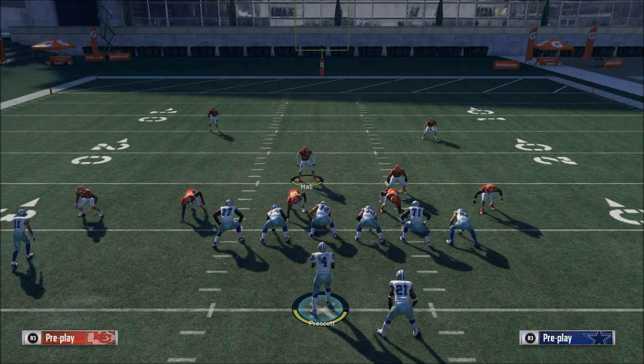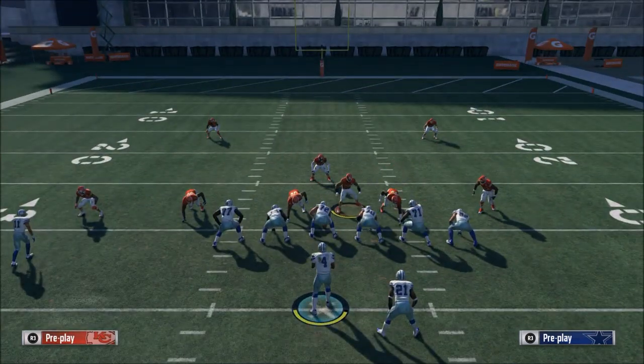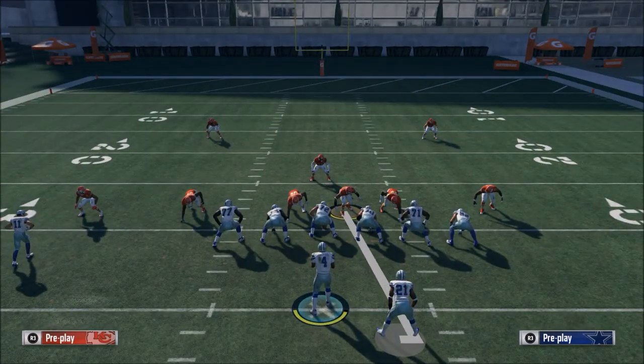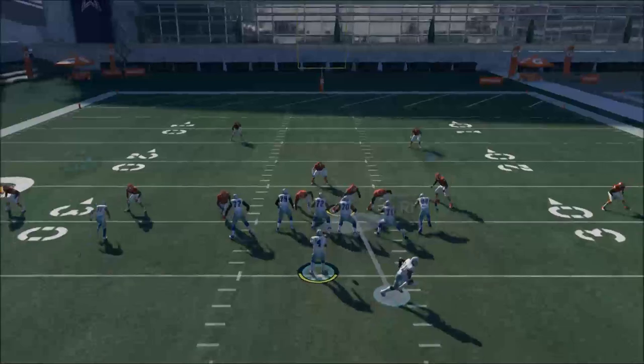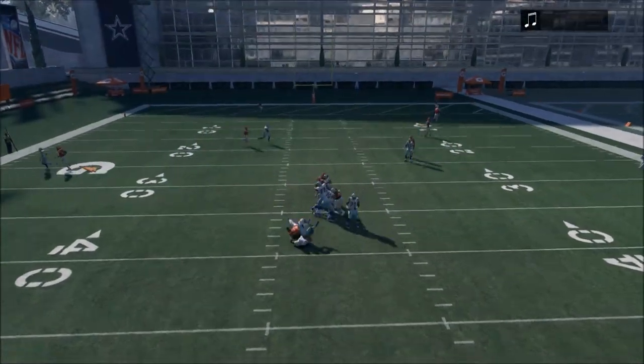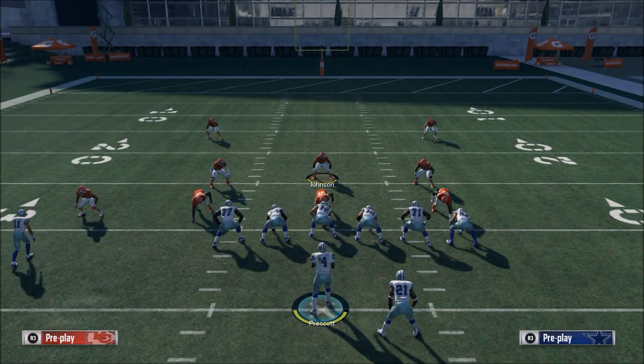The goal is to get Holly — this linebacker — to loop in between the guard and the tackle. Our job as Derek Johnson is to come down in this gap and basically hold at the snap of the ball, to hold that guard over and try to get our defensive tackle a double team. At the snap you're going to see they get that double team. This blitz probably works 50% of the time, but you have great coverage on the play.